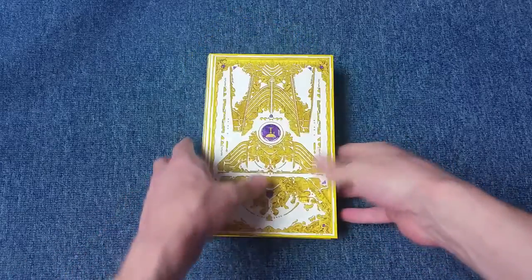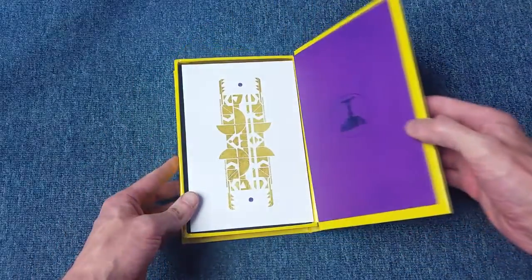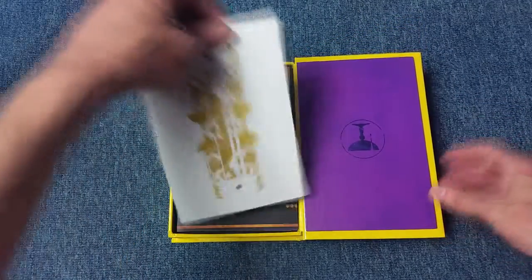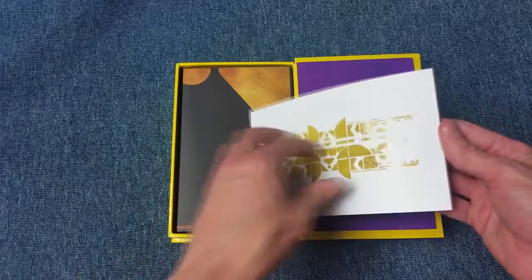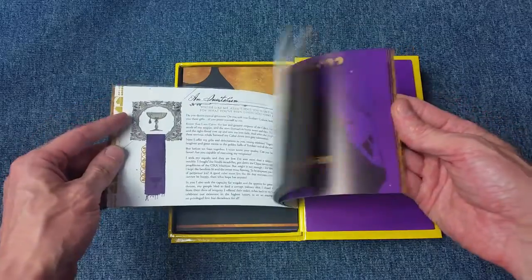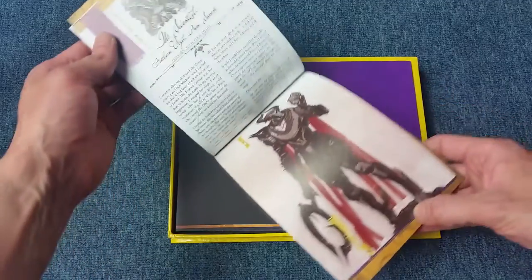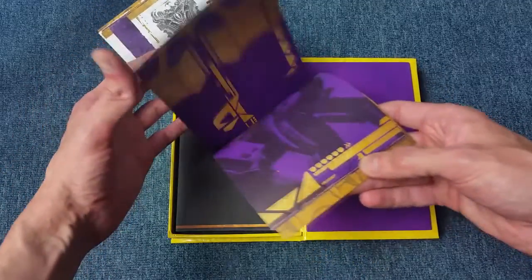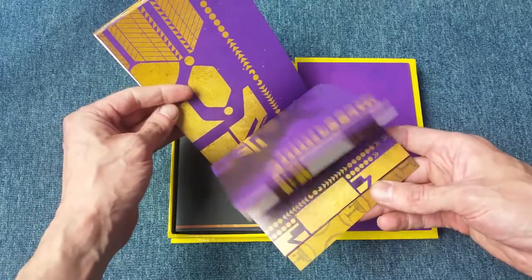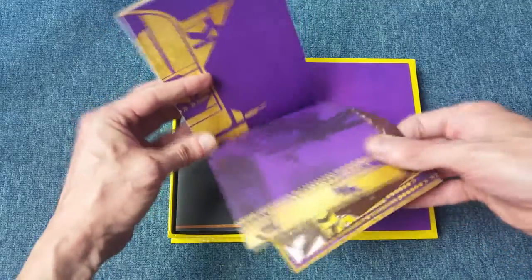Opening up the Cabal-themed case, right at the top you've got a book. We'll do a quick flick through just to give you a rough idea of what this collector's edition actually comes with and the quality you'll be getting.